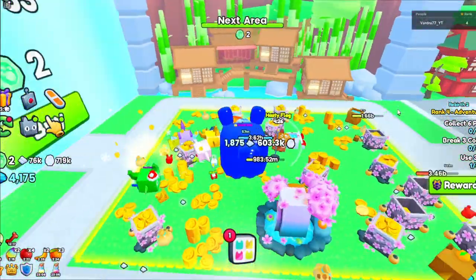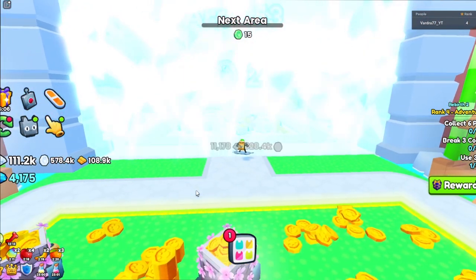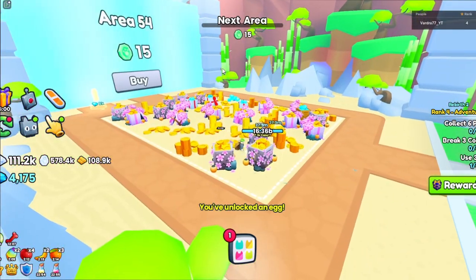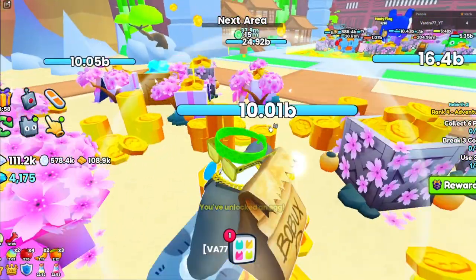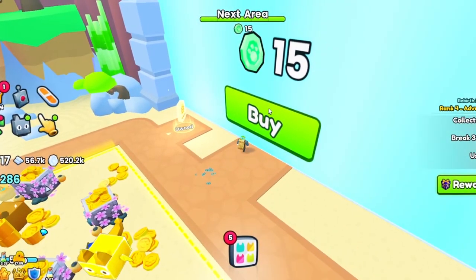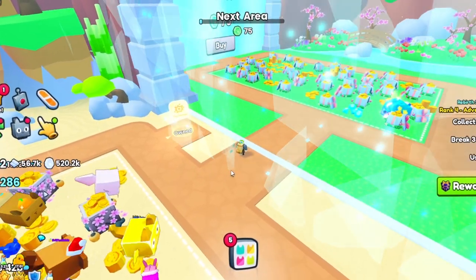Now I have enough to buy the next area, so let's go ahead and unlock this. Another area here — we need 15 of these platinum coins, so we're going to be here a while. Now we have enough to buy the next area, let's go ahead and unlock it.